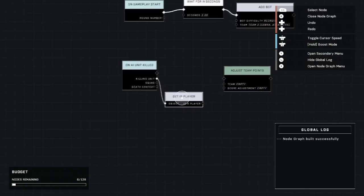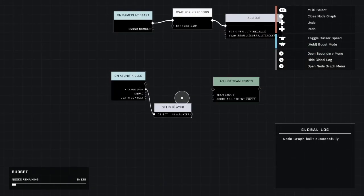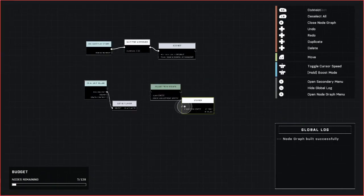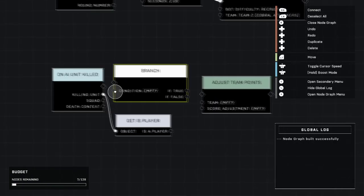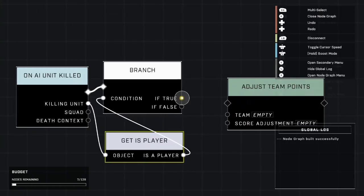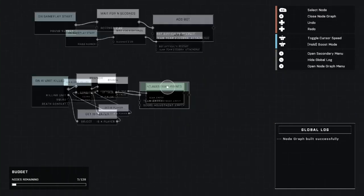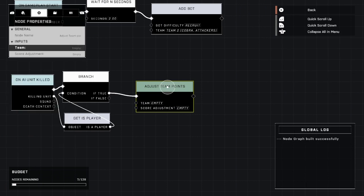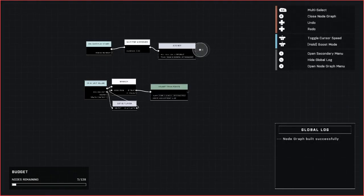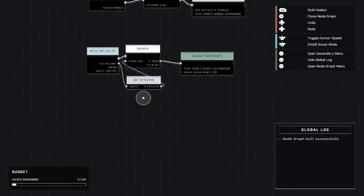We go down to Players and get the node called 'Get Is Player' and plug in the killing unit — was it a player that killed the AI? To evaluate that true answer, we go to Branch under Logic and plug it in. If the condition is true — it is a player — we're going to adjust the team points of team one and adjust it by one point, just like you would for getting a player kill.